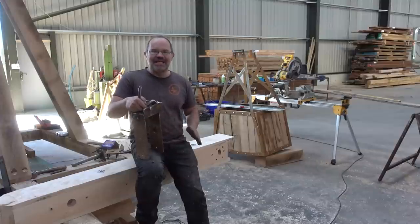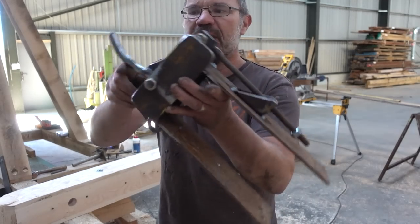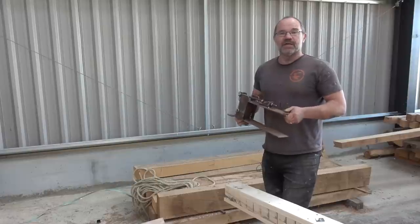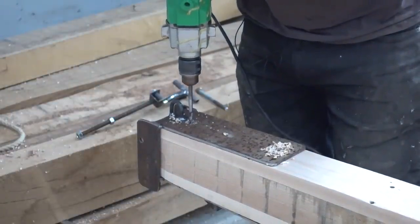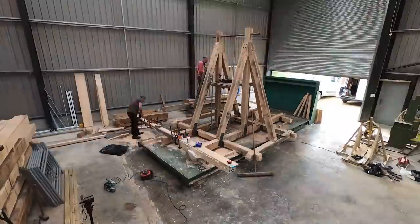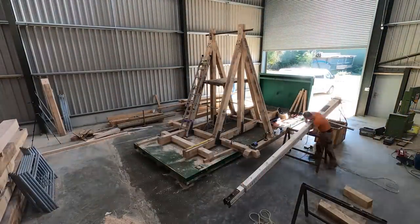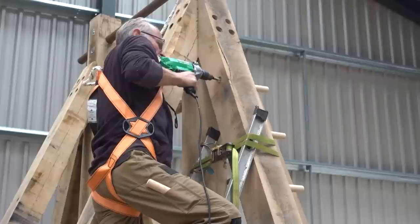The trebuchet arm is nearly done — that's this massive beam I'm sitting on. The release mechanism I made yesterday has a pin, but I don't know what angle it wants to go at, so it moves and you can lock it off with a screw. The whole release mechanism gets pushed onto the end of the arm and bolted in place.